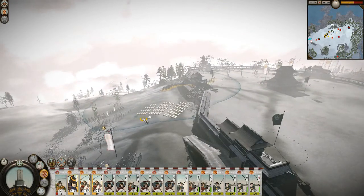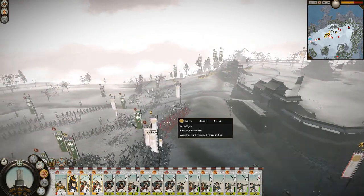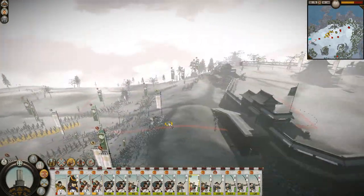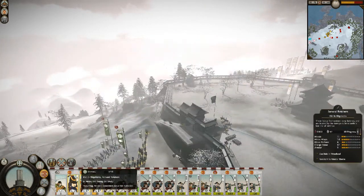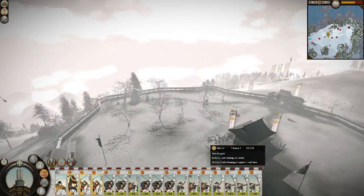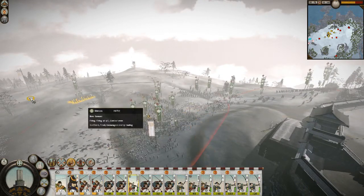Where are we going, cavalry? Let's turn around and show these Yama pigs what we're made of. My guys are going to be very tired - they're tired too. Turn back into the fort. I'm giving my cavalry all these orders, it's getting chaotic.